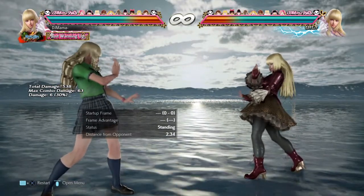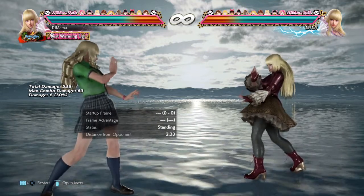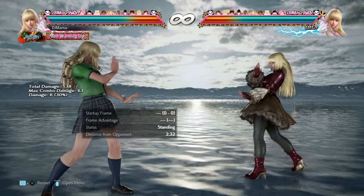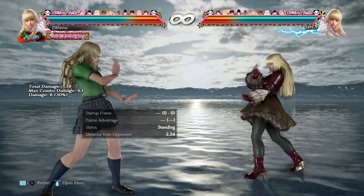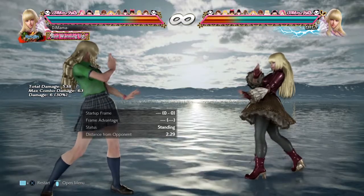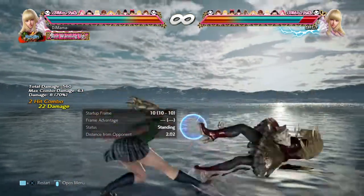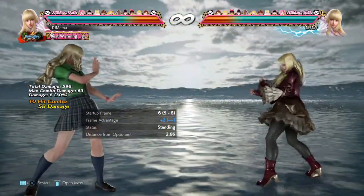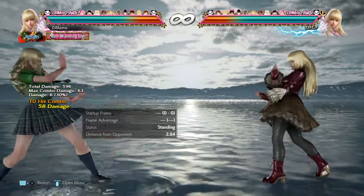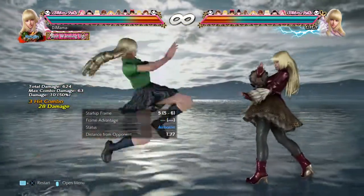Forward-forward 3+4, 3: bug fix. The attack range of the third attack was different from up-3, up-3, 3+4. This is now fixed. The last hit has a better hitbox. Haven't really experienced that one.